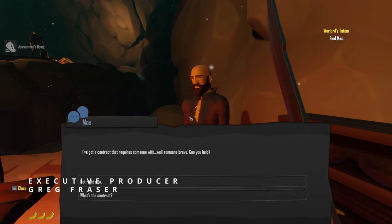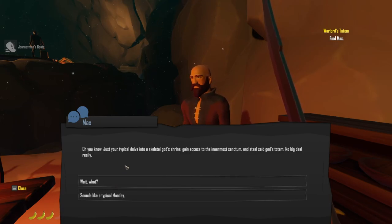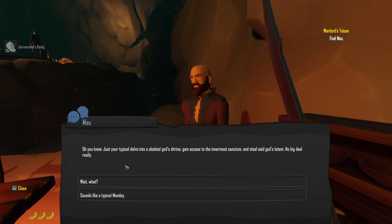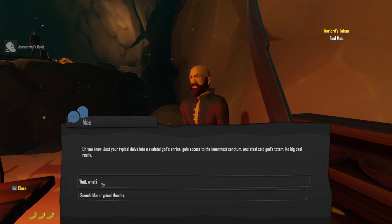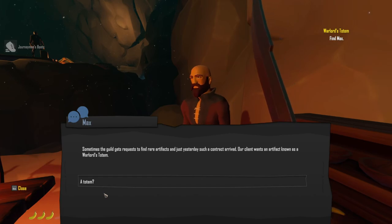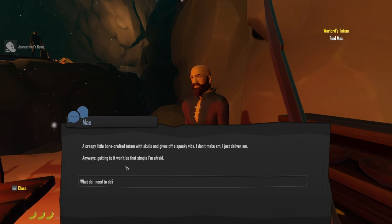We found Max and the next mission is a contract requiring someone brave. It's a typical delve into a skeletal gold shrine - gain access to the innermost sanctum and steal a warlord's totem. A creepy little bone-crafted totem with skulls, gives off a spooky vibe. Sounds like a typical Monday.